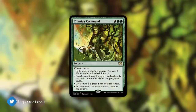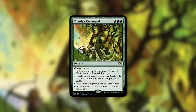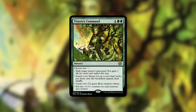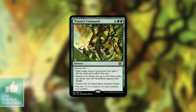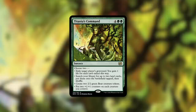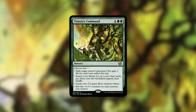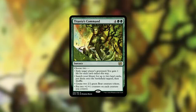Titania's Command is a sorcery for four green green that says choose two: exile target player's graveyard — you gain one life for each card exiled this way; search your library for up to two land cards, put them on the battlefield tapped, then shuffle; create two 2/2 bear creature tokens; put two +1/+1 counters on each creature you control. Like the old command cycle and the new command cycle — there have been quite a few commands, including the Tarkir cycle and the Strixhaven cycle — basically all of them have that choose two with four options. So this is a very flexible card.